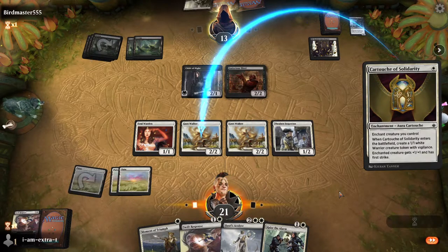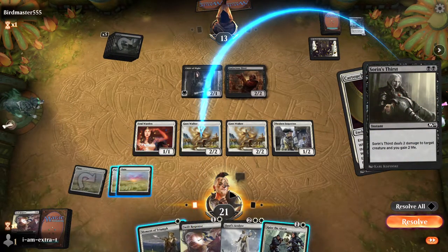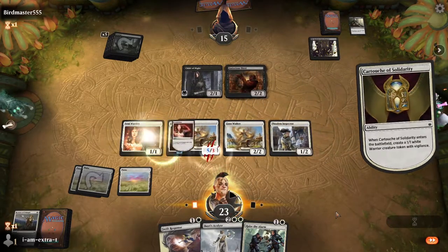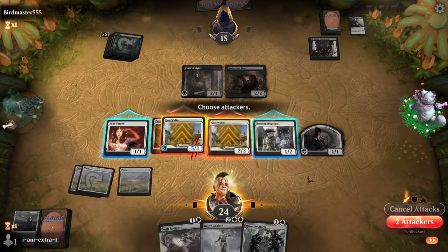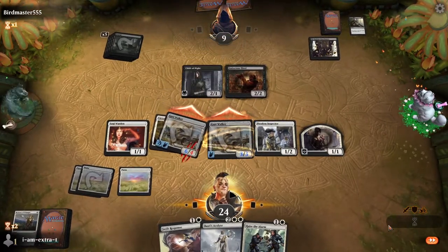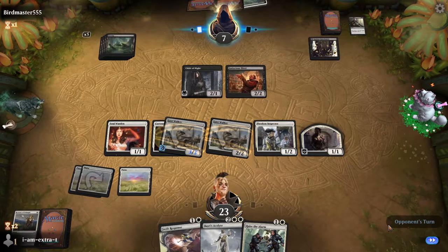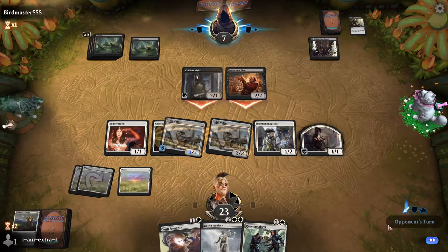Are they going to try to kill this? That's fine. I think I just Moment of Triumph the Gustwalker to blank their removal. And then Exert, Exert. Hitting for nine there seems like it was pretty good.